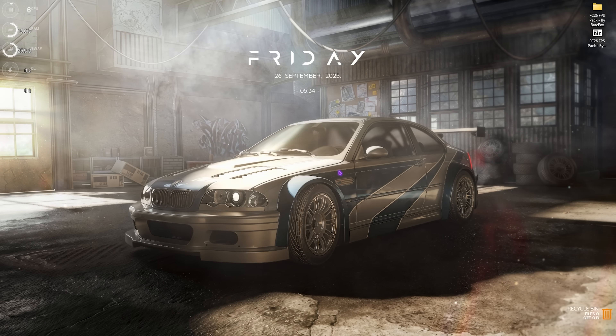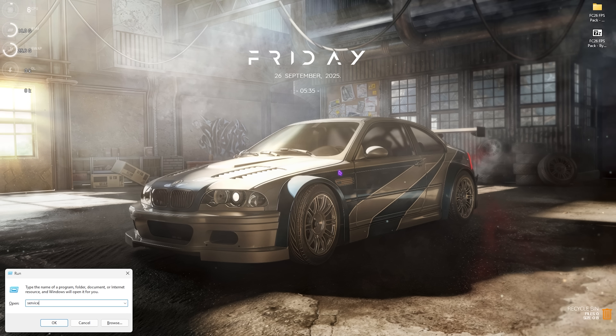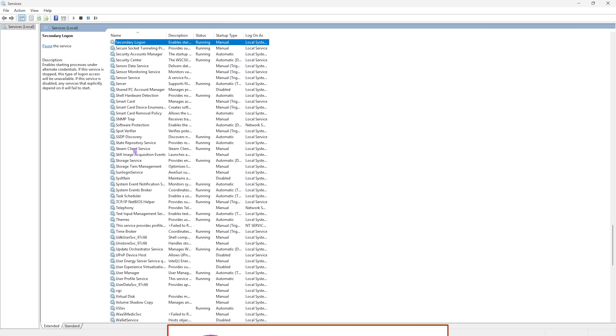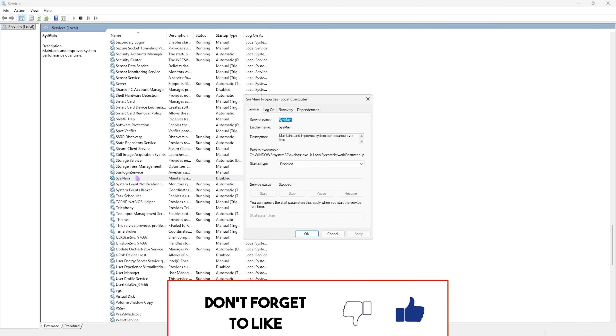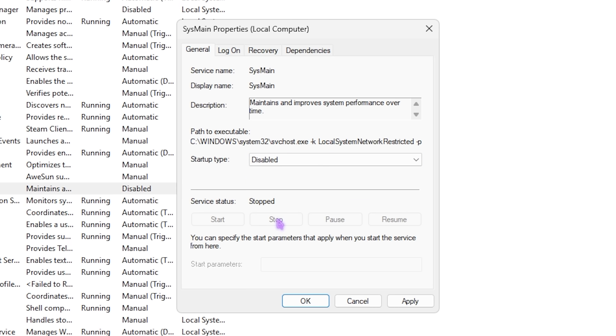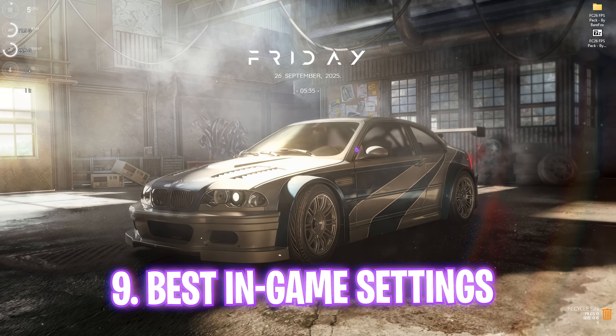Next step is disabling SysMain. Press Windows + R, type services.msc, and press Enter. Find SysMain in the list, double-click it, set the Startup Type to Disabled, and if it's running, click Stop. SysMain can consume up to 15% of your CPU resources while gaming and is not an essential service, so disable it to save extra resources. Click Apply and close Services.